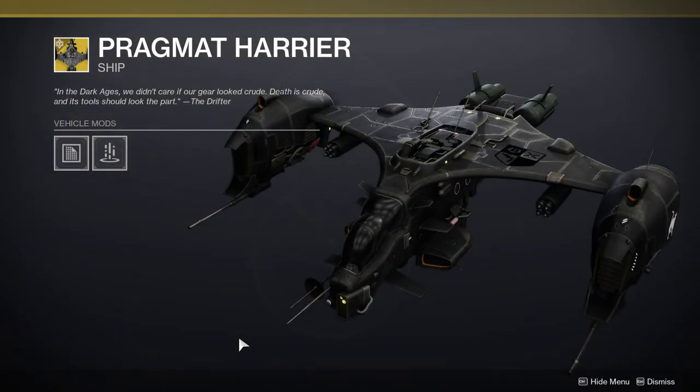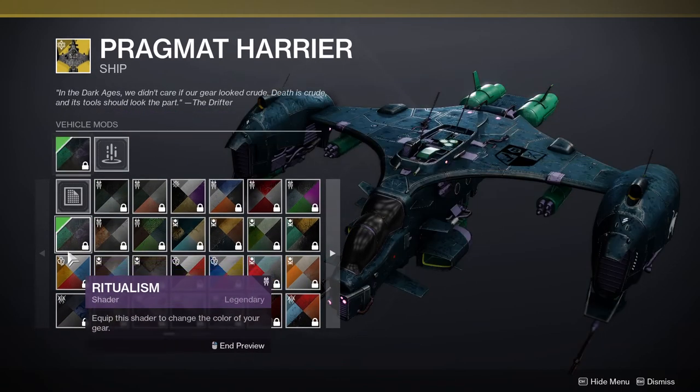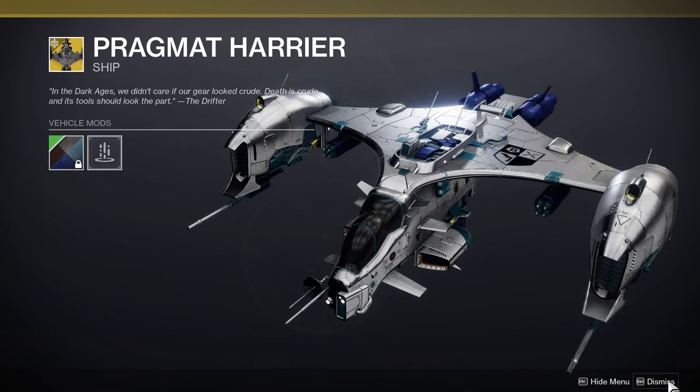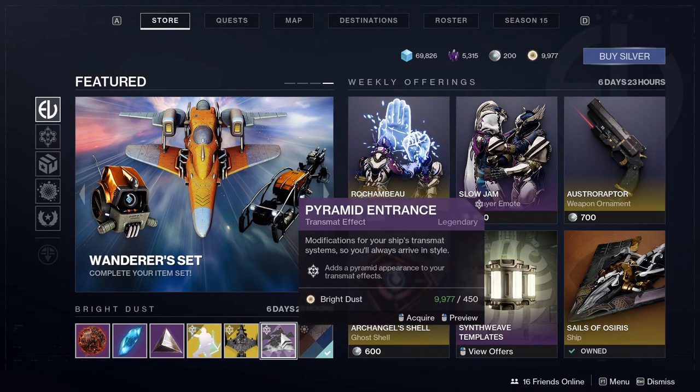The Pragmatic Harrier, which I think looks really cool. I just don't know if I give enough of a shit to buy it, because how much is it? It's 2000 Bright Dust. You can eat the deepest part of my ass.